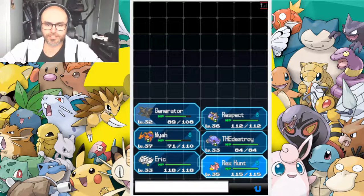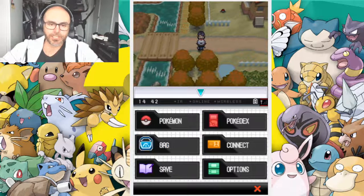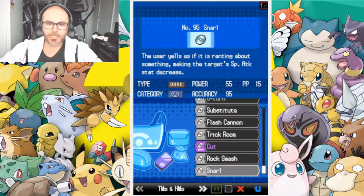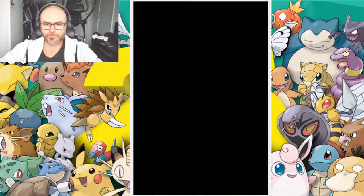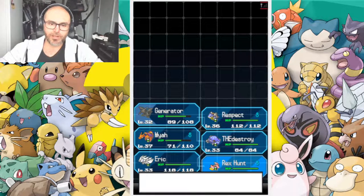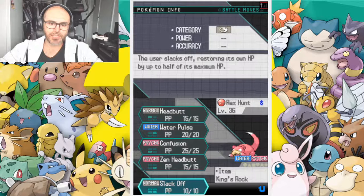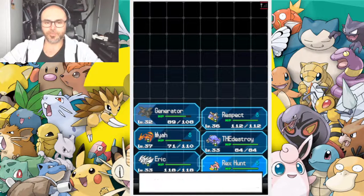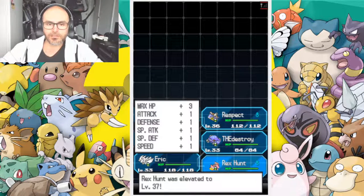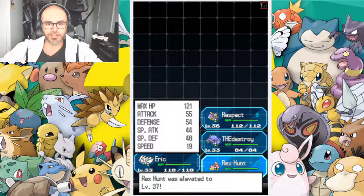If we give this to Rex Hunt, I think if we level him up he might be too high for us to keep. But it's good to know. I think the level might be 45. Slack Off is a decent move — he knows Headbutt, Water Pulse, Confusion, and Zen Headbutt. Let's get rid of Confusion. At level 37, his physical attack is a little higher than his special attack.